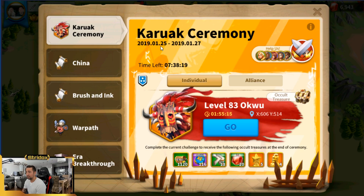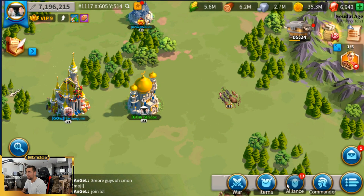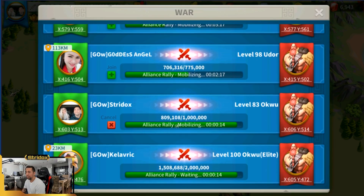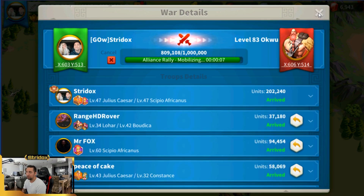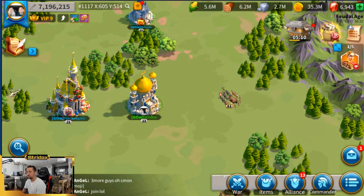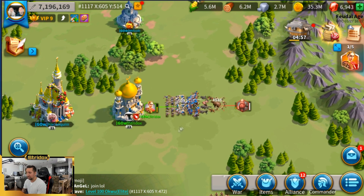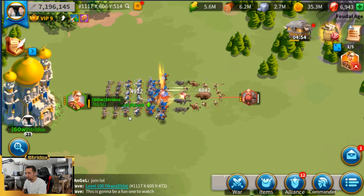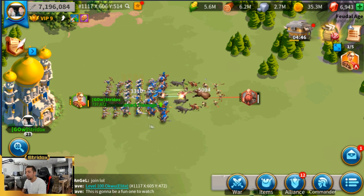Right now I'm doing the Croc Ceremony event on hard — it's at level 83 and it's freaking difficult. I'm trying to rally these things and I need around 800,000 to 900,000 troops to do it. Julius Caesar, once he gets to about half health, his attack increases by a ridiculous amount — it's insane. But the enemy is already at half health somehow, which doesn't make any sense.